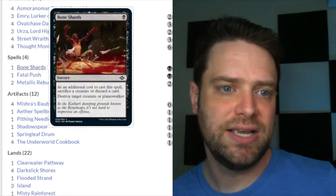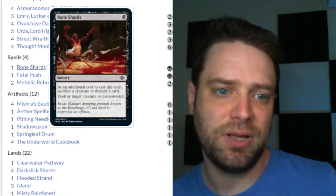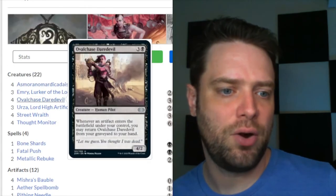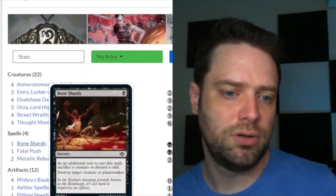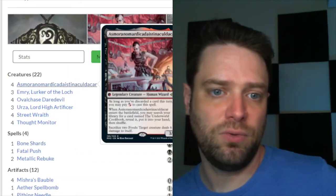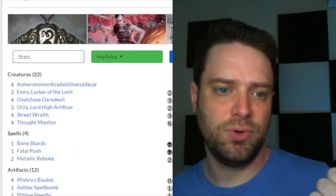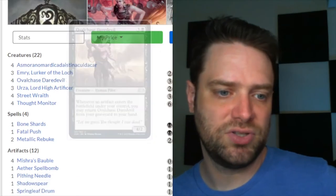For spells, we have Bone Shards — one black sorcery. As an additional cost, sacrifice a creature or discard a card, then destroy a creature or planeswalker. So we discard Ovalchase Daredevil to Bone Shards to kill a target, then in one turn pay two black mana: destroy a creature or planeswalker, get Asmo into play, and set up the Ovalchase Daredevil loop for our combos.